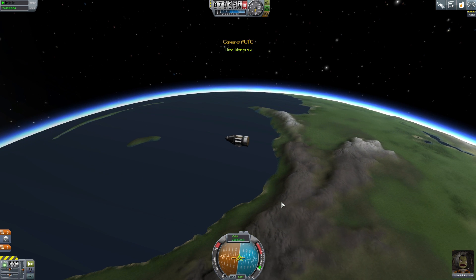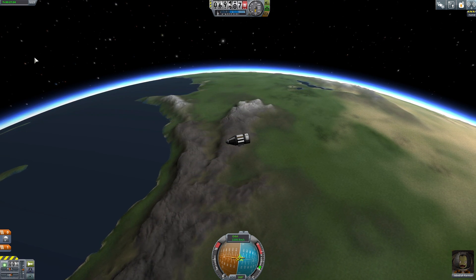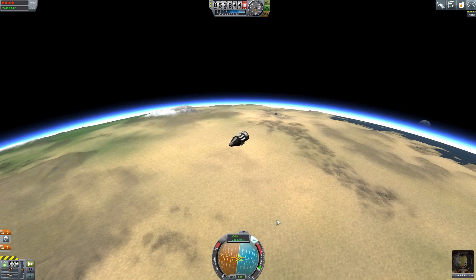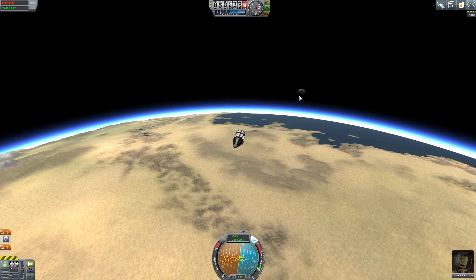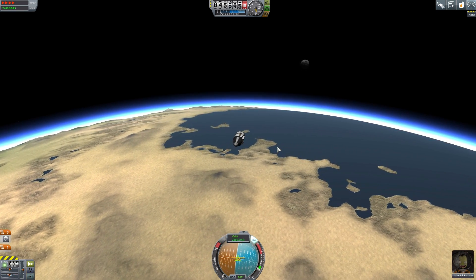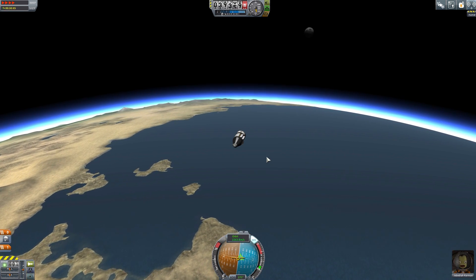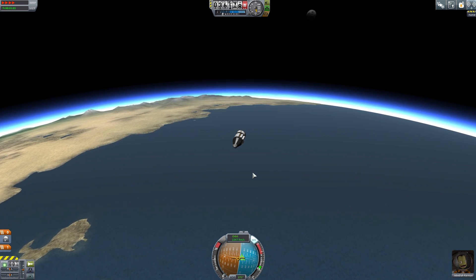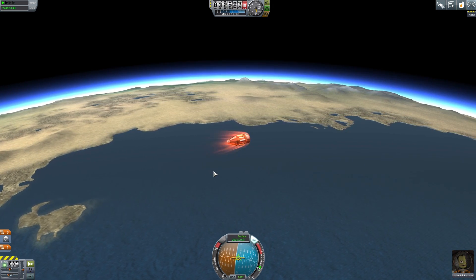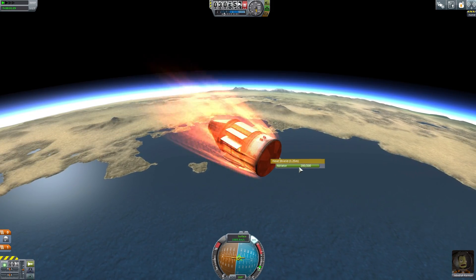Now we're getting into the atmosphere at 69,000m — that's slowing the fast-forward, which is how you know we're hitting it. Let's aim straight at the retrograde marker. Fast forward — oh, you can see the Mun coming over the horizon in the distance! We'll be going there soon. Coming in at 40,000m, starting to burn — aiming straight so the heat shield takes all the heat.